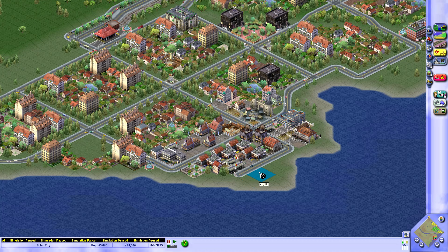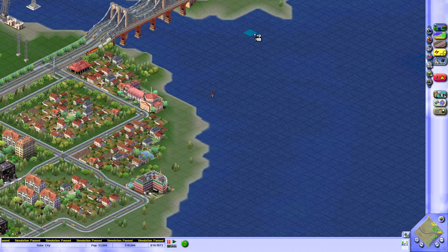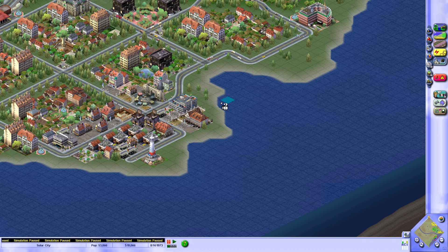I have not found any indication that the lighthouse has any impact on the whirlpools or anything like that. It would be nice if it did mitigate that — then I'd definitely put it right here to protect that bridge. It does raise the cap on commercial, I want to say. We'll have that at least. And let's put a playground park next to it.